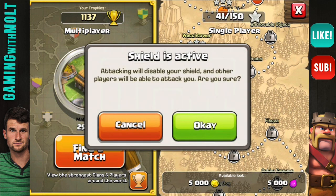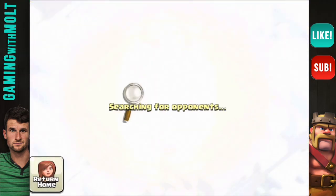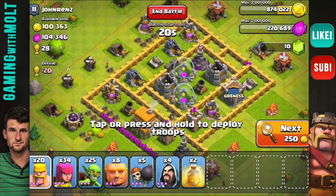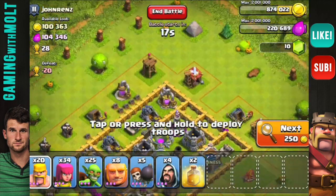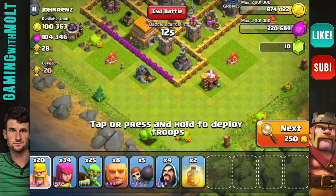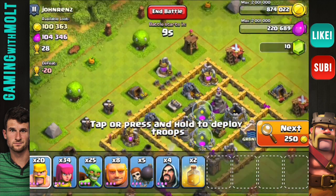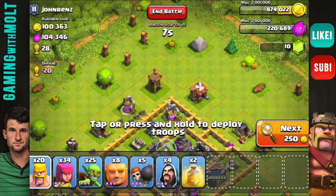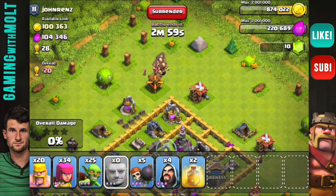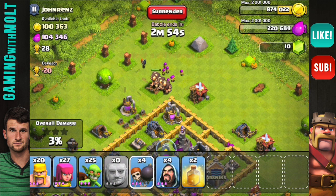Let's go ahead and jump into a raid and see what we can get. I think I'm going to go ahead and go for this one. I have my farming strategy pretty set up — this is always the comp I go with for the most part and I've been enjoying it. Let's take out this archer tower up here real quick, and then once the giants start moving closer we can get them inside those walls with wall breakers.